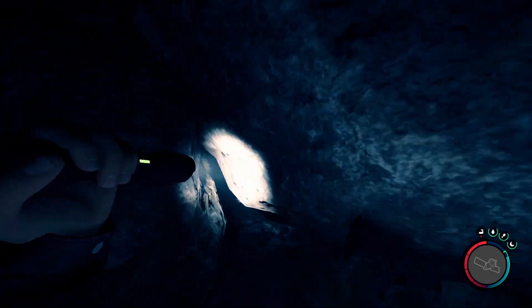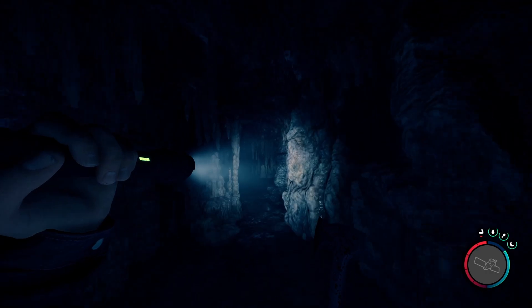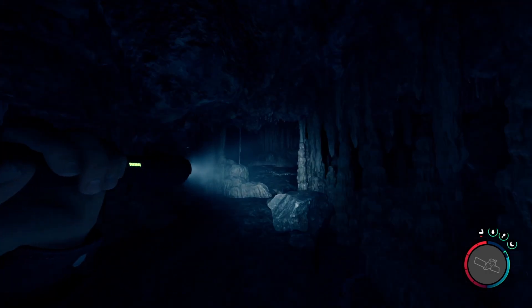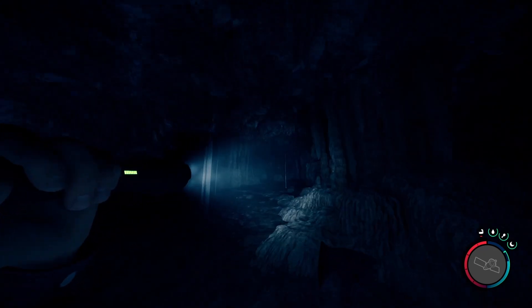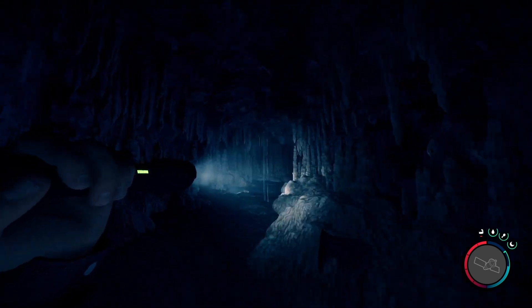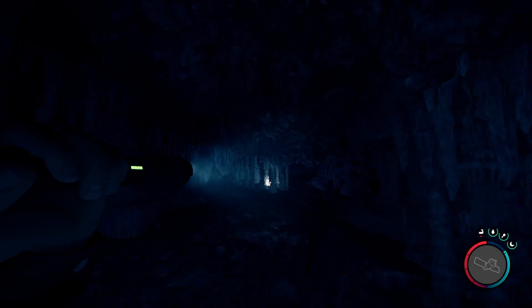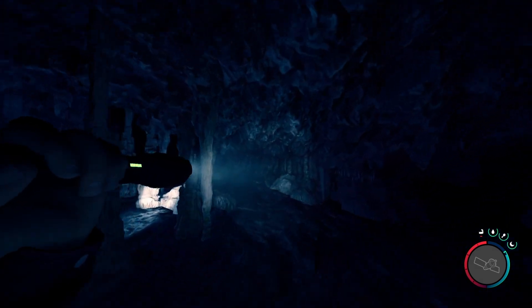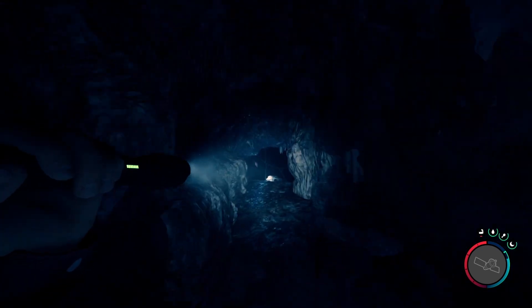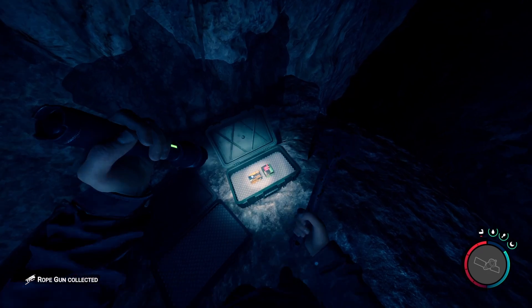Watch out for the zombie babies. Creep through right here, regen some stamina, then head right and hug the right wall as we go. Make sure nothing's going to hit you while you regen stamina. Head towards this light and wrap around the right side of it, then head back into here — and there it is. Pick it up. I'm also going to be greedy and loot that.